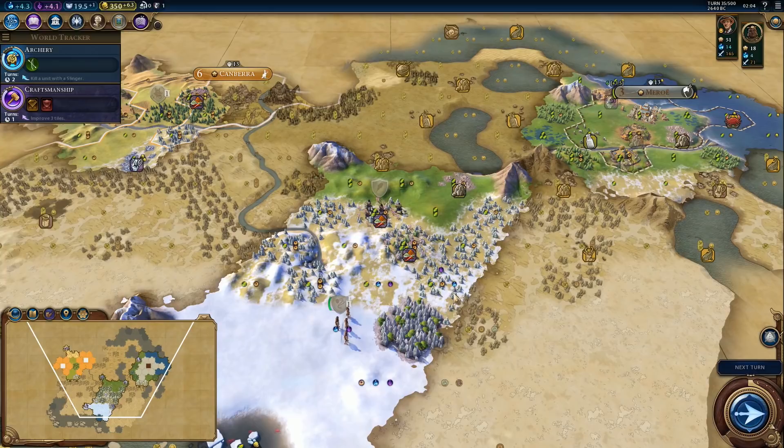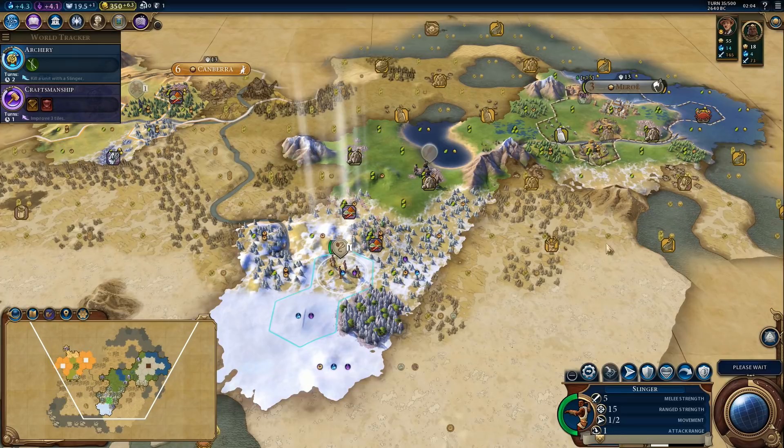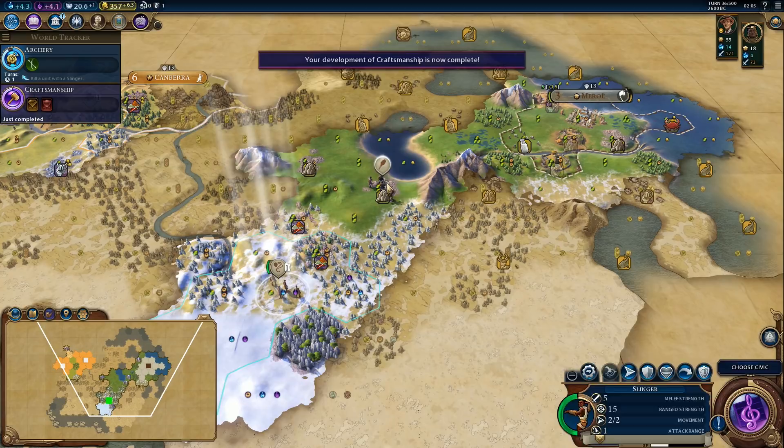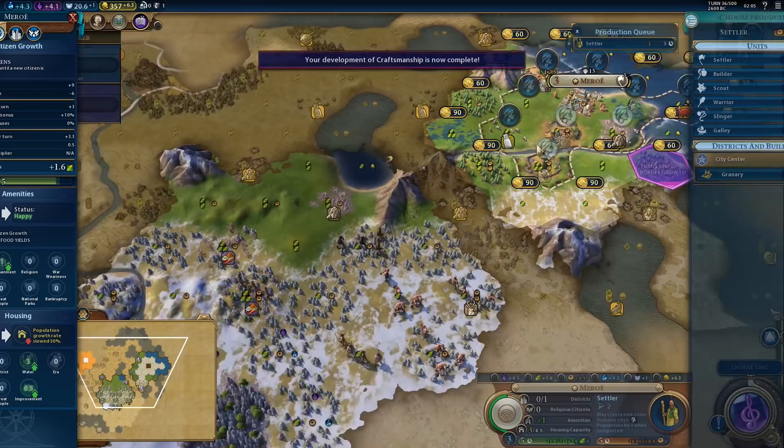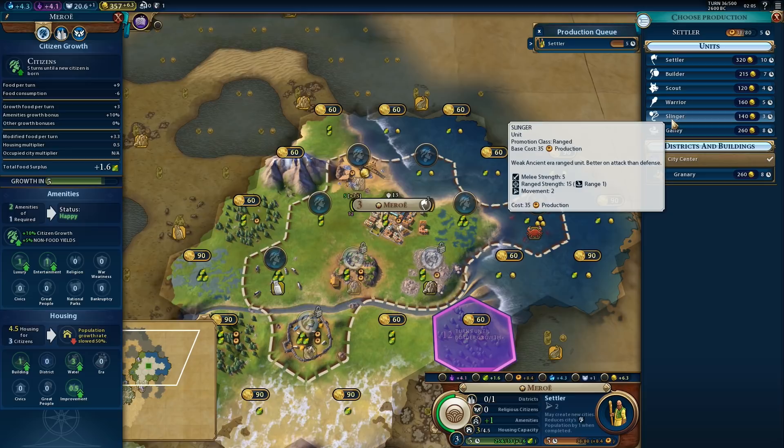Let's give that settler an escort, just in case — we never know when a barbarian camp is going to spawn. Speaking of barbarians, I think we just found some — that might be a bit of an issue. I think we'll grab that archer as soon as we finish research.